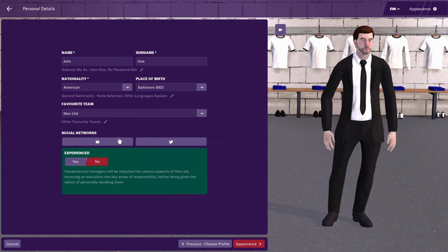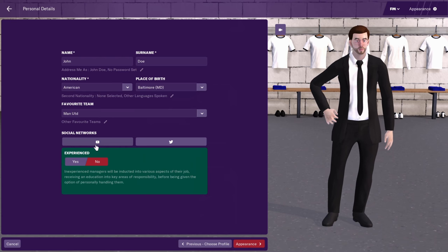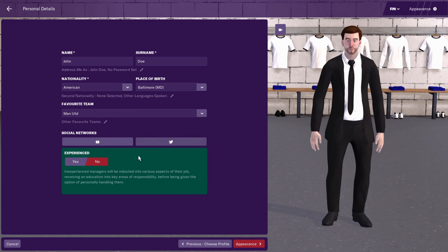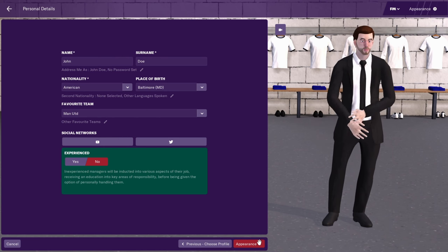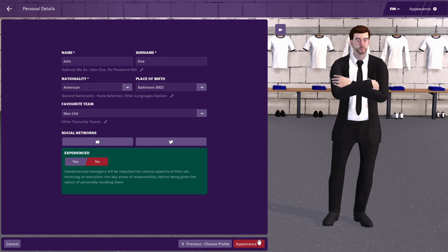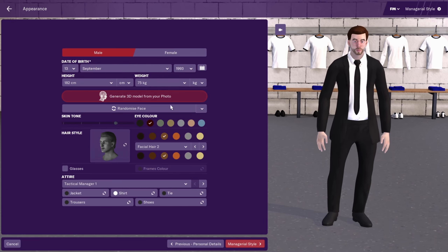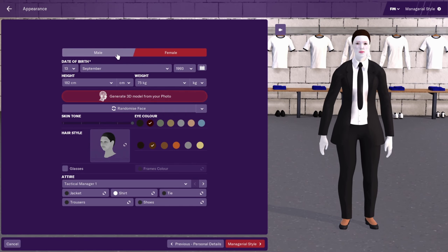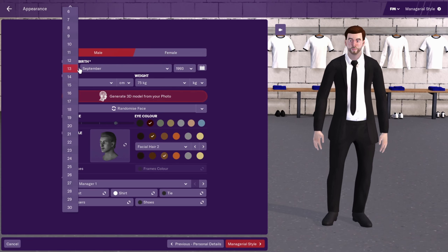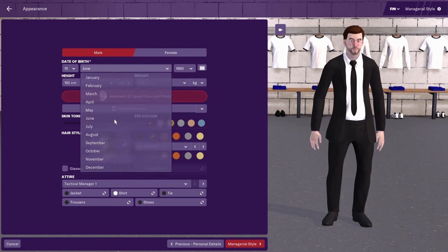Favorite team: Manchester United. You can also link your social media — your YouTube channel or Twitter account. It means every time you win your first game, sign your first player, or hit a milestone, it automatically uploads to your Twitter account. You can also choose your gender — male or female — and a date of birth. I'll just choose a random date, let's say 1986.